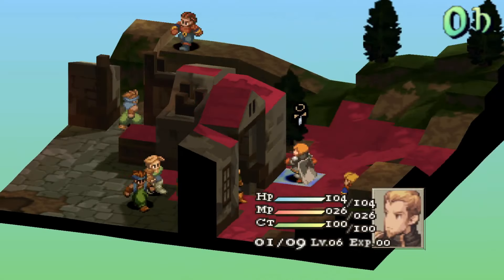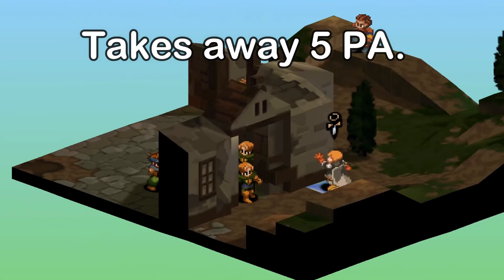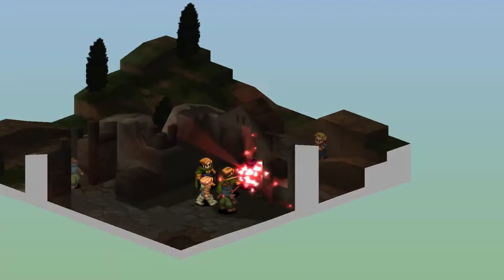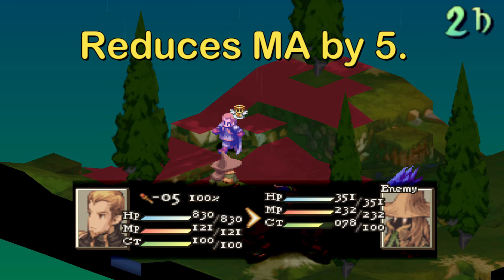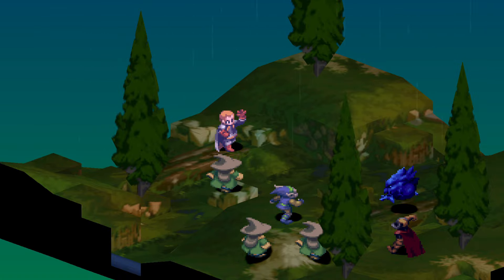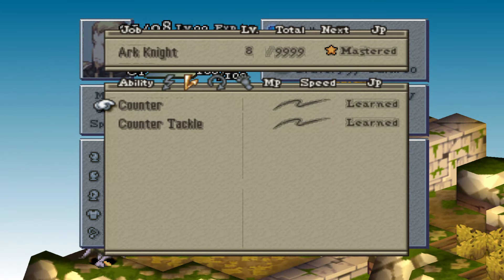Third, Zalbag has Power Sap — not to be confused with Power Slap. This takes away 5 PA from the target, which is downright insane, especially versus enemies in the early game, as most things at this point have around 5 or 6 attack. For the last of his action abilities, we have Mind Sap, which is like Power Sap but with magic, so this can be useful versus Black Mages. What makes Zalbag especially stand out compared to other starters is that he can also learn Counter for his reaction ability.